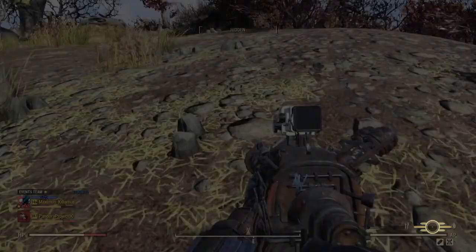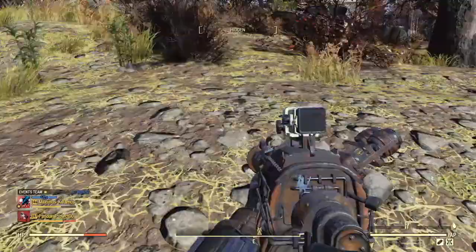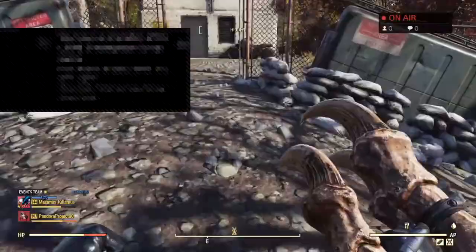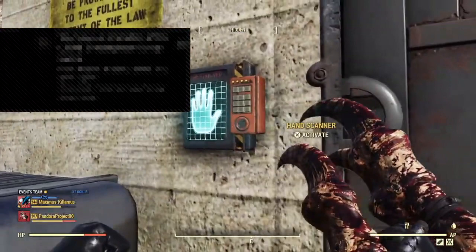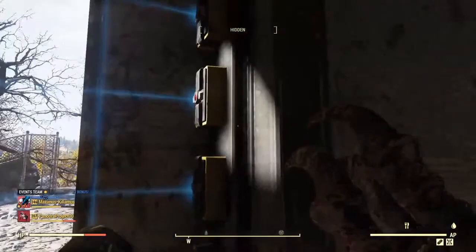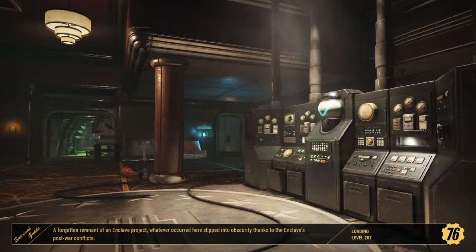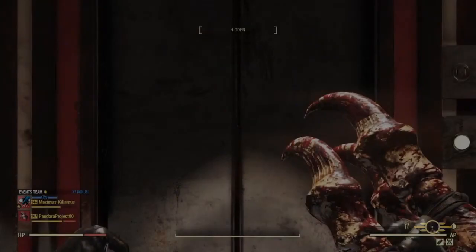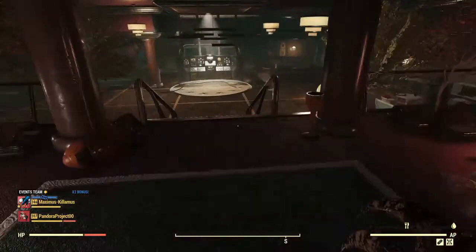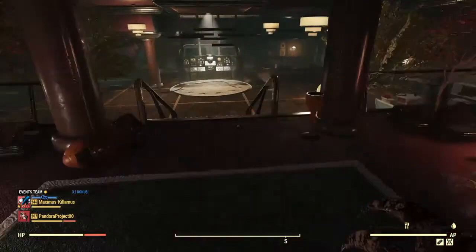Once you arrive you're gonna see on the outside of the building a few mole rats. Once you reach the transmission station you're gonna come up to a hand scanner, and that's what's going to prevent you from going in if you have not at least started the Over and Out questline. You really should have finished the Over and Out questline before you start farming because it's a lot easier to farm the site once you've actually finished the questline.